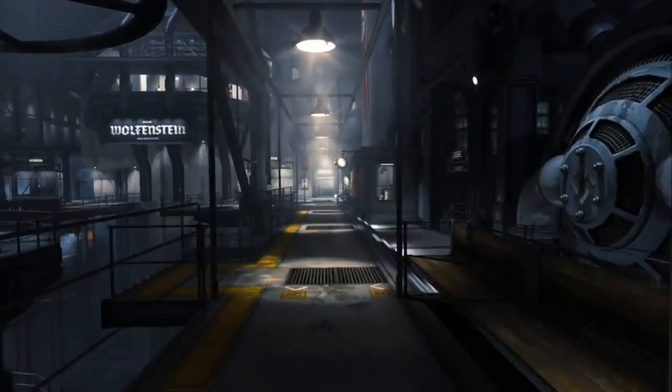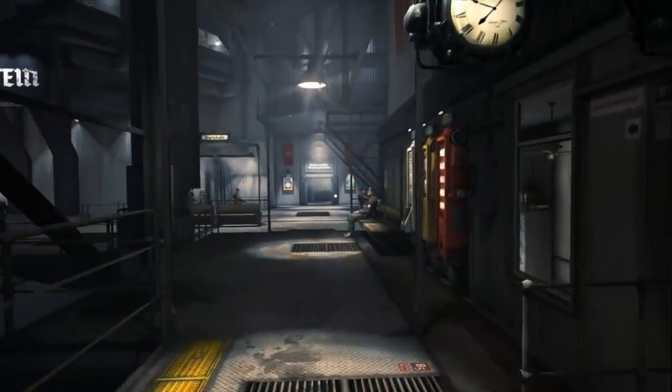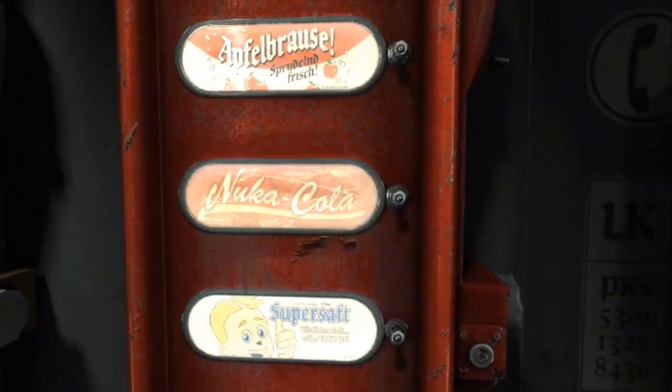Another Fallout Easter egg can be found in the first mission of the Old Blood DLC. On a vending machine, you can see a button for Nuka-Cola, a caffeinated beverage found in the Fallout franchise.